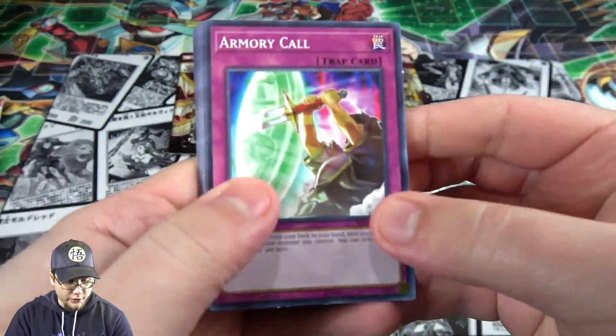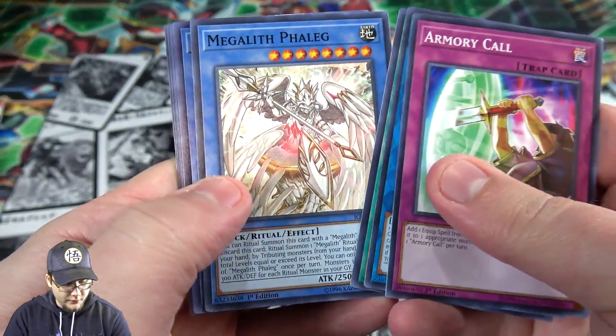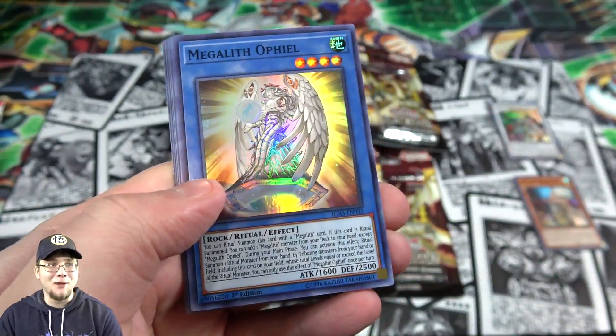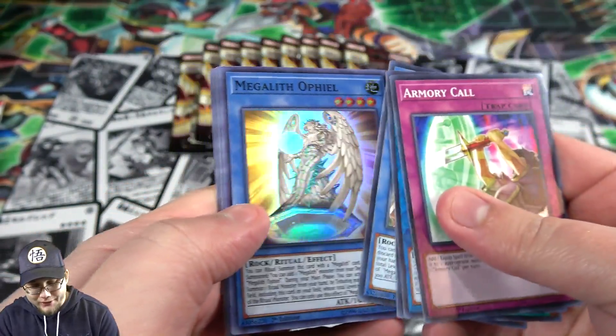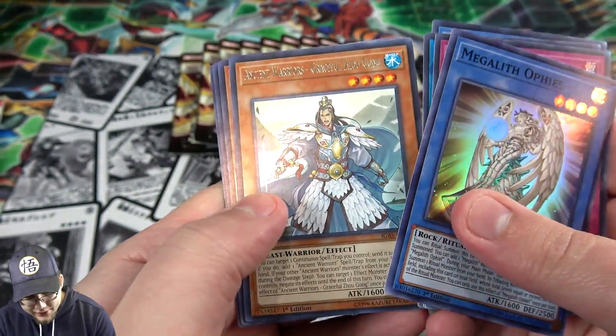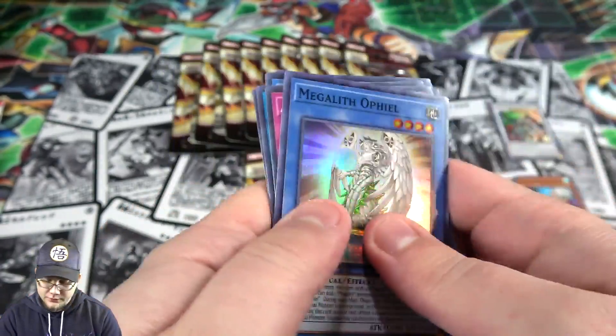Next pack: Armory Call, then Link Party. Oh, we got one of the Megaliths - I thought I could see it was blue so I wasn't sure if it was Link or Ritual. It is Megalith Ophiel, which is kind of neat. And then we got another one of the Ancient Warriors. That's cool though.